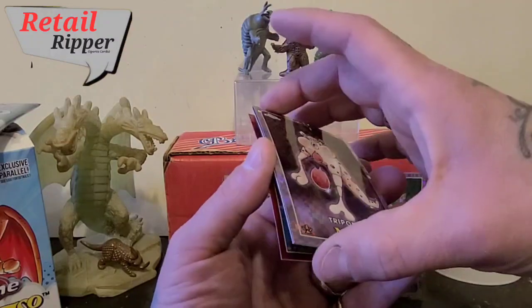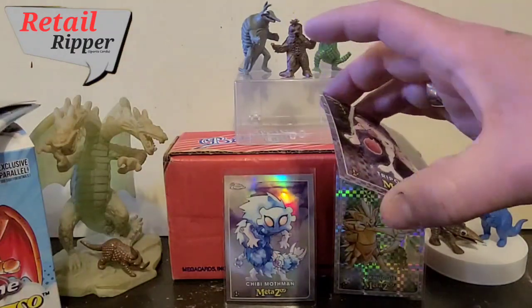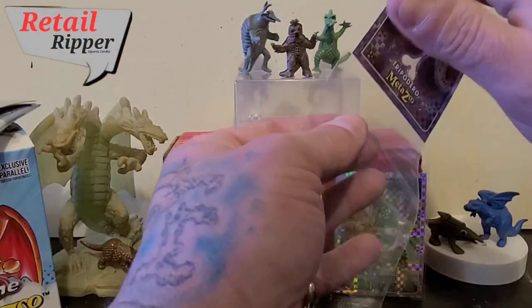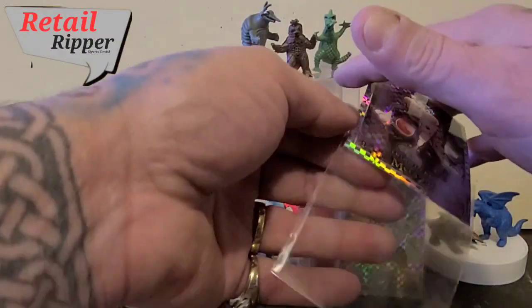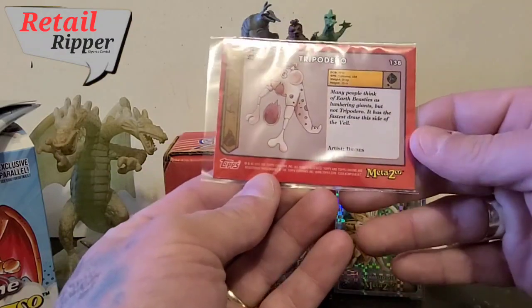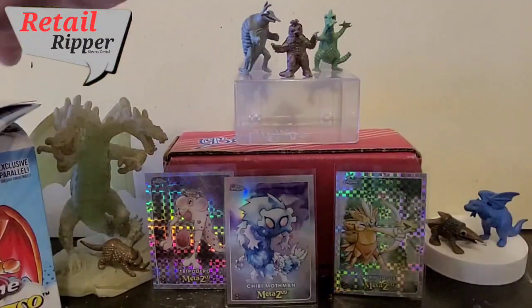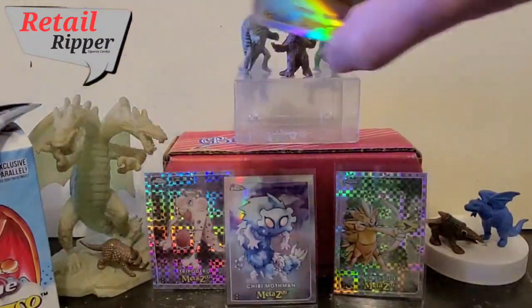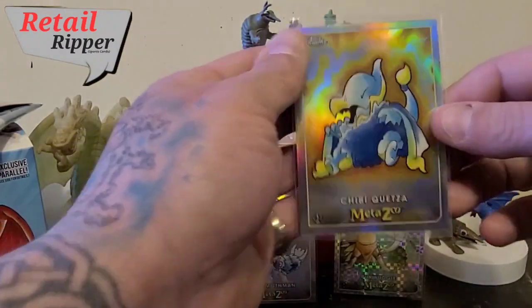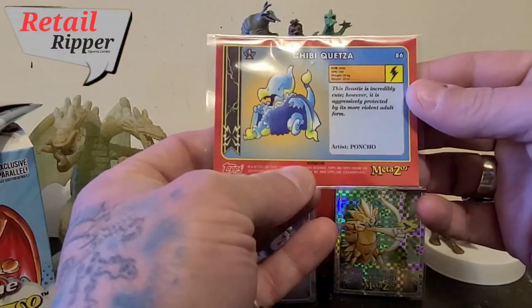Tripodero — for the X-Fractor. Trying to get this set up so I don't drop anything while doing some Sleeverinos. Pretty cool cards. Certain ones will be more interesting to me and more interesting to you than others. But there you go — the X-Fractor. And we'll grab a Sleeverino for the next card up, because it's a Refractor. It's Chibi-Quetza. There we go — Refractor.